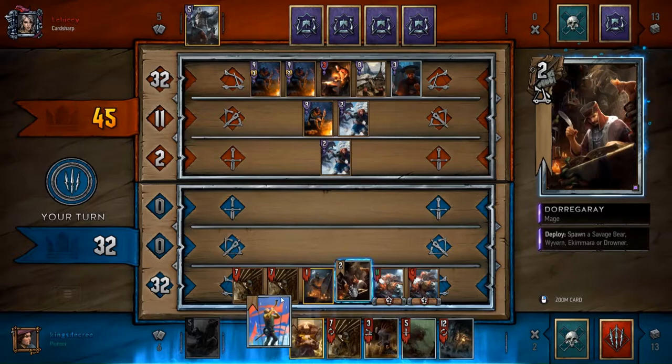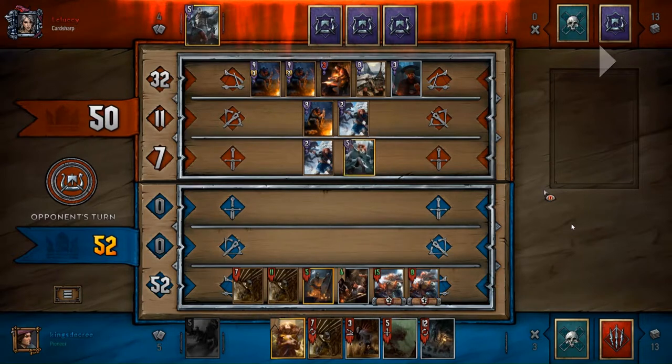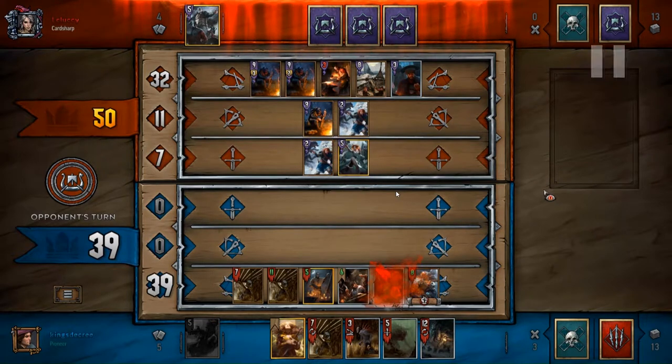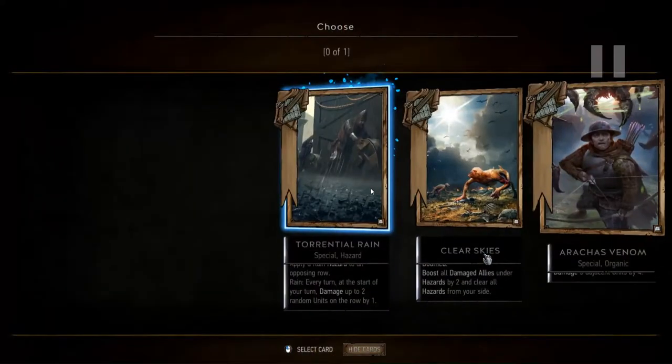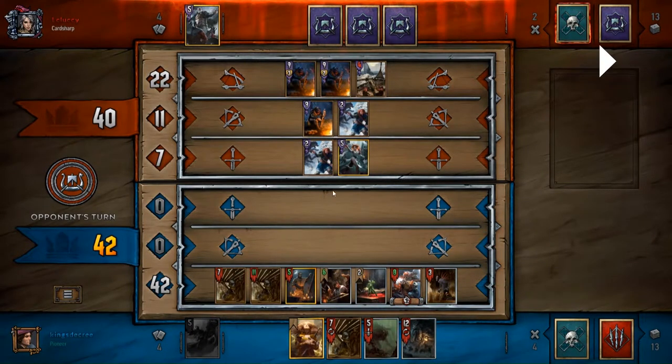I should not have played Commander's Horn there. I should not have been trying to go for the win, and I should not have played the spy. As you see later, not only does this leave me vulnerable to Igni, Scorch, Blizzard, but also Coral — most Skellige decks run Coral. I should have been thinking about Coral, but I completely forgot about it, and I get punished really hard — not just for losing my carryover, but also for losing those 13 points of strength. I was tunnel-visioned on my own game plan and not reacting to my opponent.